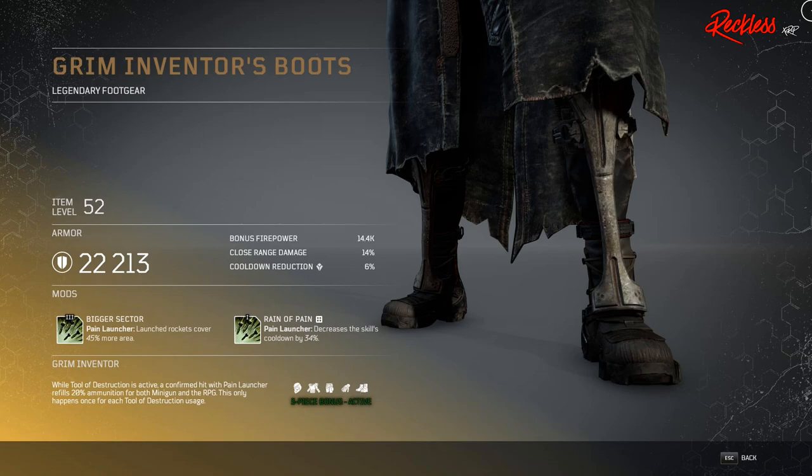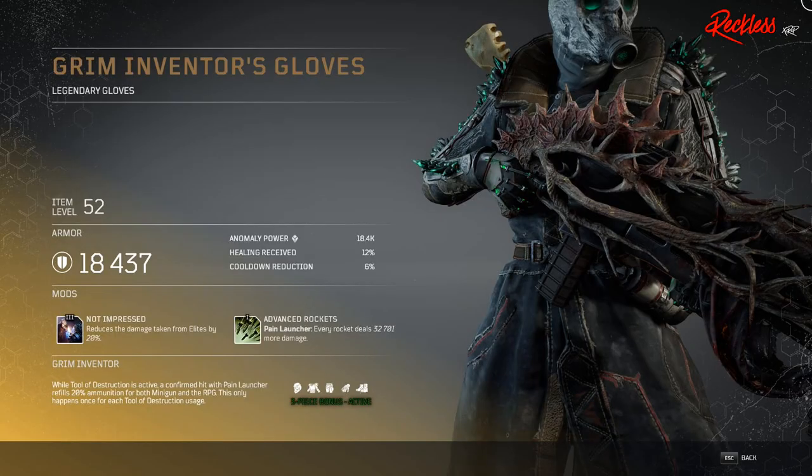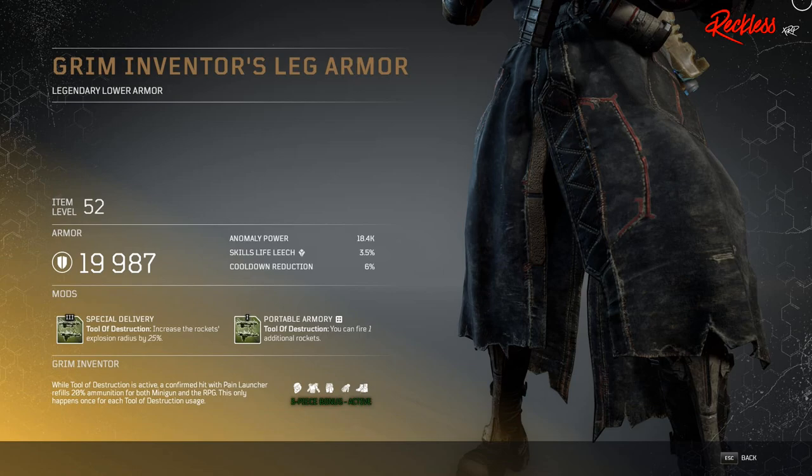First piece of armor is called the Grim Inventor's Boots — legendary foot gear. The Tier 3 mod is called Bigger Sector, which affects your Pain Launcher: launched rockets cover 45% more area. Then we have the Grim Inventor's Coat — legendary upper armor — with Tier 3 mod Cannonade, which is for your Pain Launcher and increases the number of rockets launched by 10. Then we have Grim Inventor's Gloves — legendary gloves — with Tier 3 mod Not Impressed, which reduces the damage taken from elites by 20%.